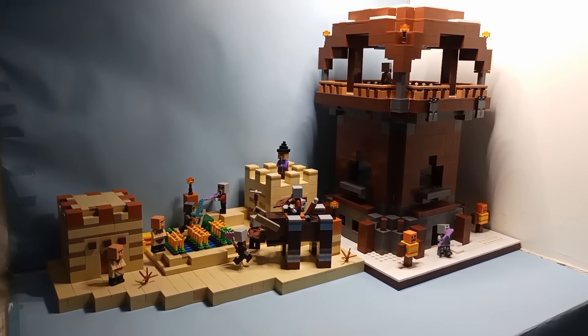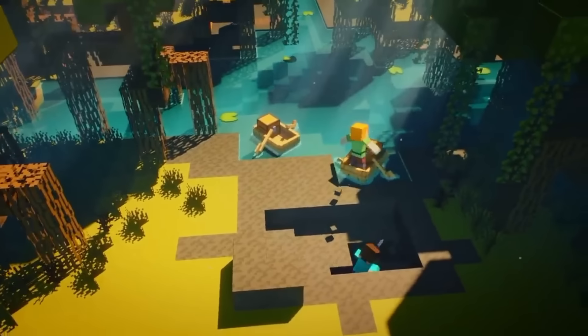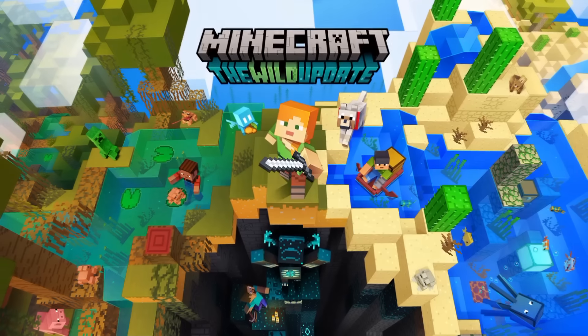Now that I'm done with 1.14, I'm going to build another one of my favorite updates, which is the Wild Update. This update brought the coolest structure of all time, the ancient city. It also brought mangrove swamps and a bunch of cool mobs like the Allay, the Frog, and the Warden. I want to replicate the official image of the Wild Update out of LEGO, so let's begin by building the deep dark section.